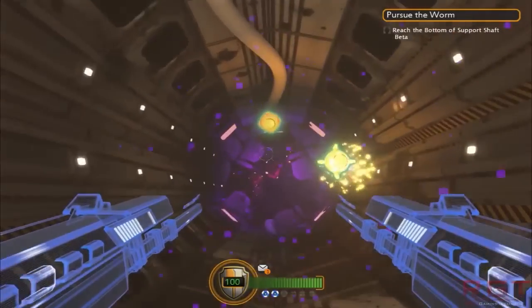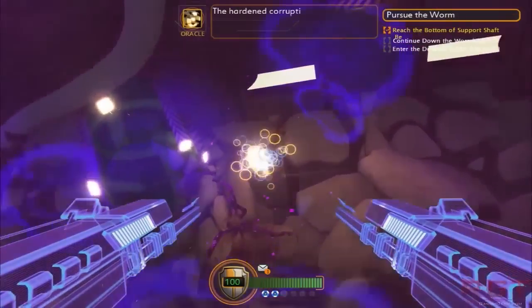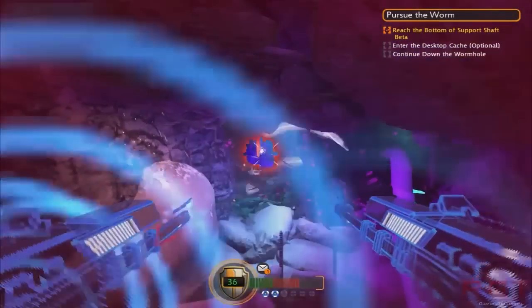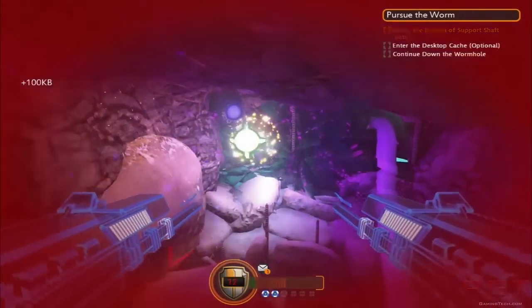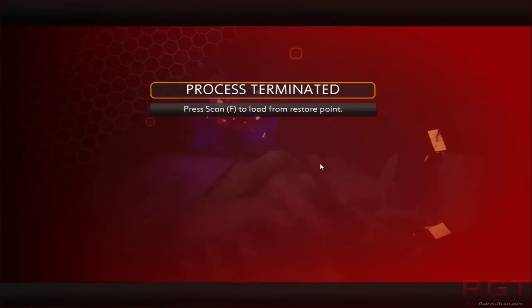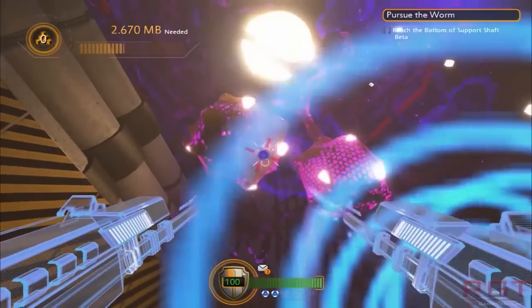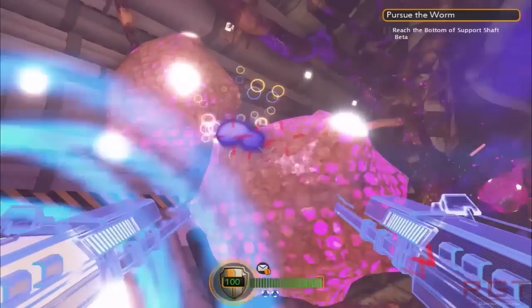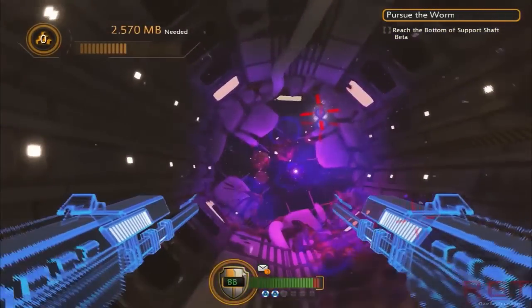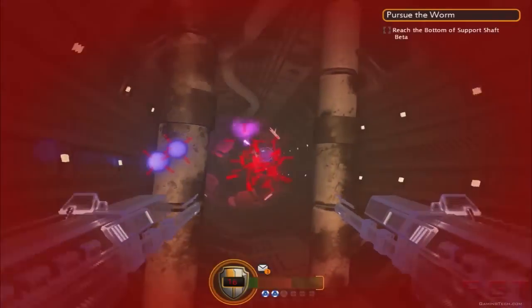I'm okay with things like weapon skins or little pieces of side quests as pre-order bonuses, but this is a rather major piece of content. What you've got here is the bridge between the two games — that's going to be the thing most people want to know: what exactly happened following the events of Infamous 2. To lock that behind a pre-order wall, I'm not really sure I like that. It is a bit of a kick in the teeth for those who don't want to pre-order, or anyone who perhaps isn't getting a PS4 straight away and may want to wait a few months.